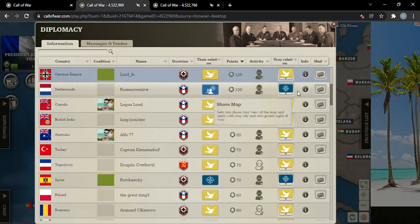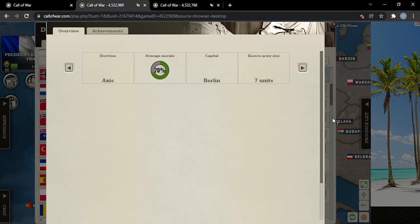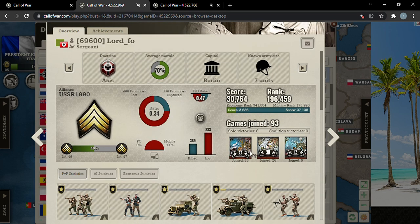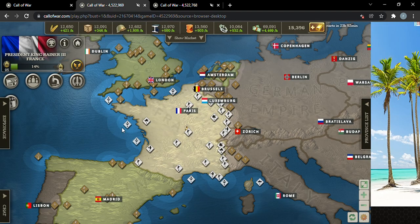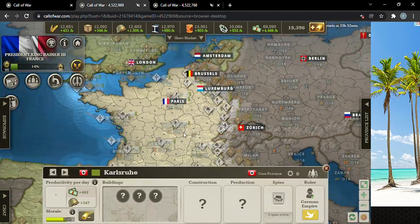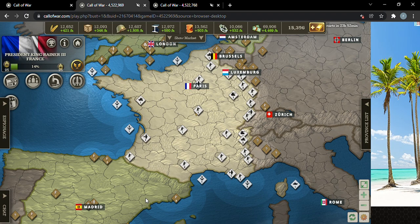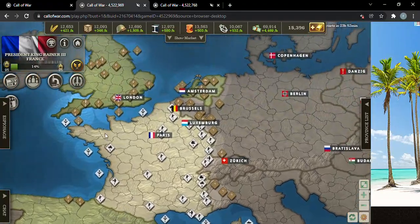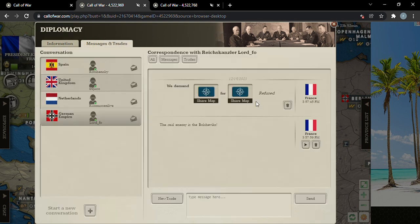Germany has Spain in their alliance now. Normally I don't like to join a super coalition, but I believe this is the best we're going to get. The coalition is full — that's perfectly fine. We have a non-aggression and share map with Spain, share map with the UK, but not Germany, and that's really antagonizing me right now.